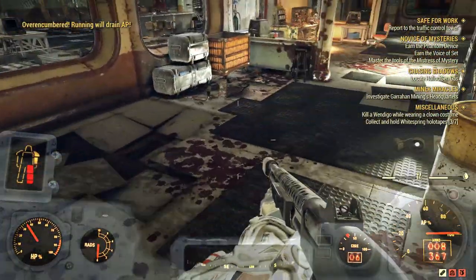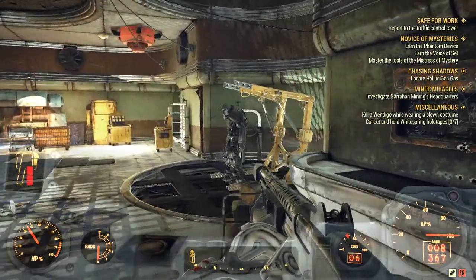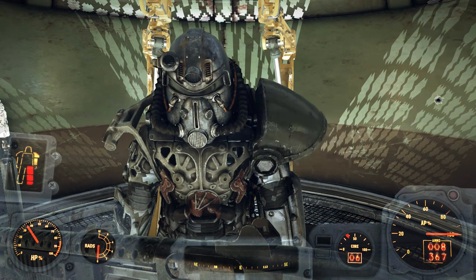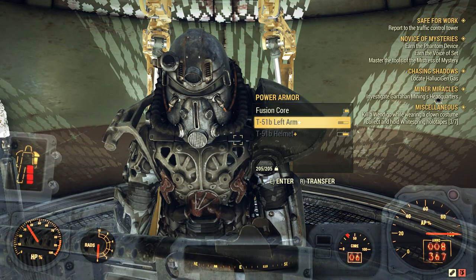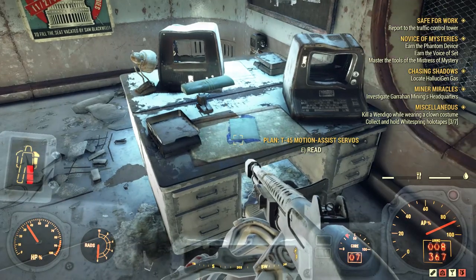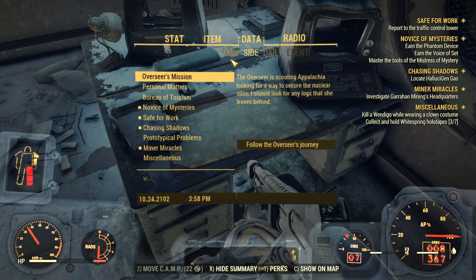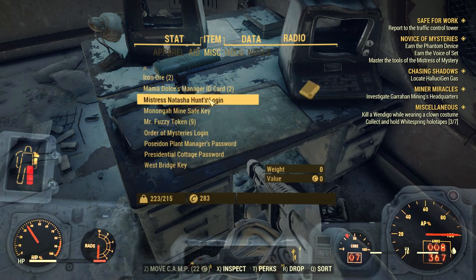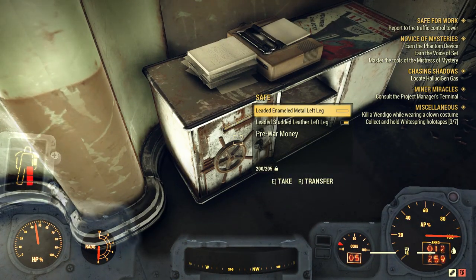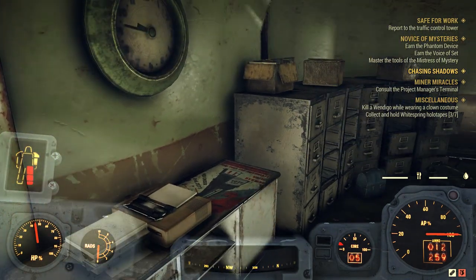Make sure I get all this loot — a lot of power armor equipment in here and actually two sets of power armor. This one has stuff on it — T-51B, which is very good. I'm going to have to take these off and bring them back. Found a T-45 Motion Assistant Servos mod for power armor. After unlocking the safe with this terminal, we've got the lucigen gas canister and a whole bunch of other stuff.